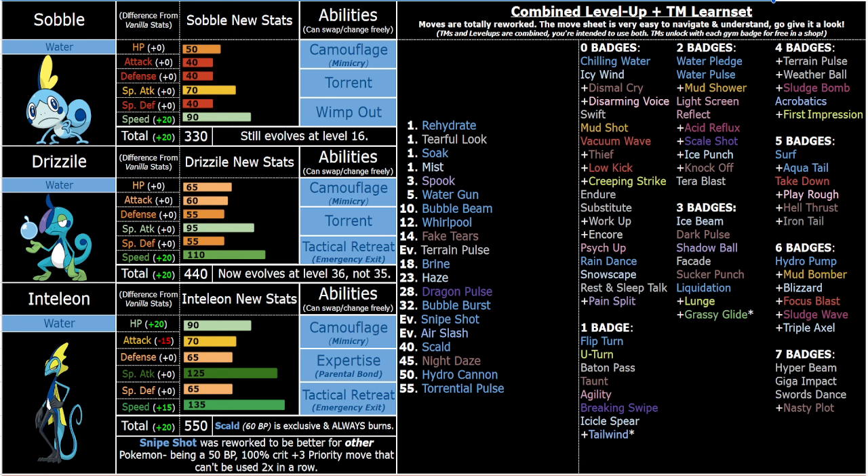You also have two other incredible, really fun utility abilities. You might be thinking: why would I ever bother with Camouflage, aka Mimicry, if I have Terra? Camouflage — I don't think I need to explain too much. They can change their color, and Inteleon is this whole secret agent spy, so changing to match the terrain is cool. Tactical Retreat — he's a secret agent, he runs. Mostly I wanted two abilities that don't overlap with other pure Water types but are still worth using over Expertise.